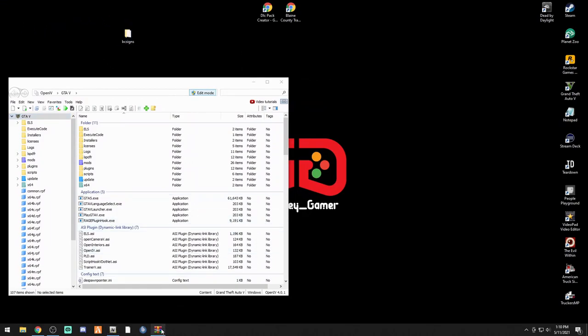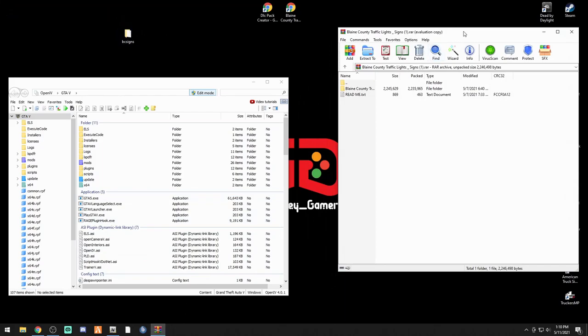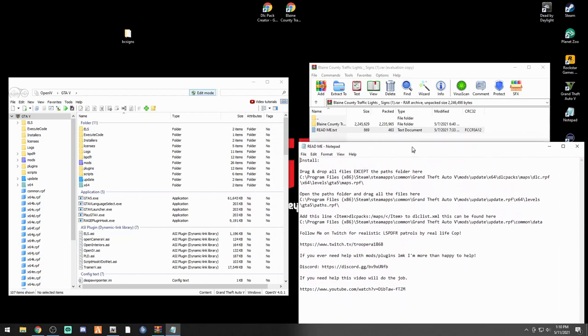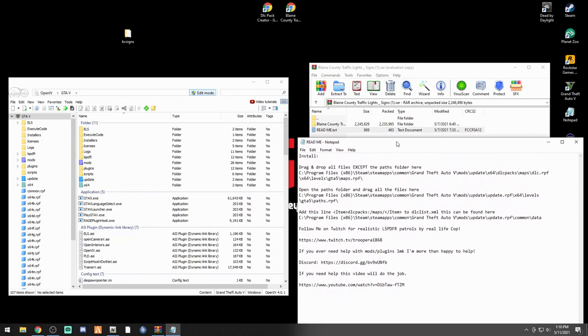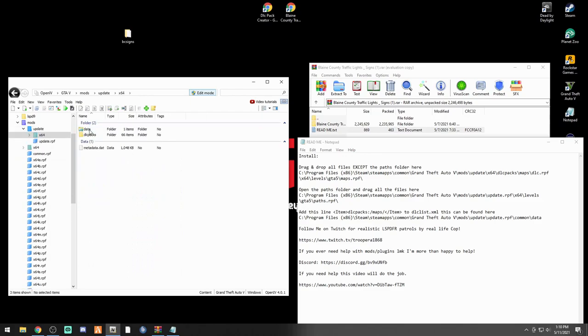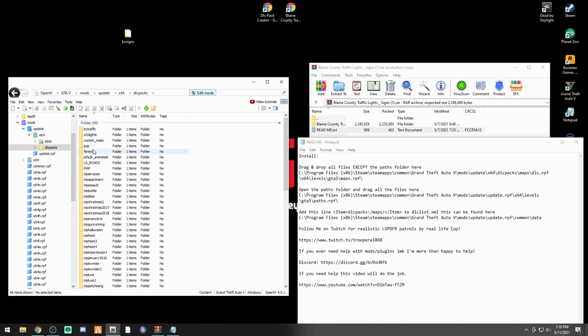Bring up the Blaine County Traffic Lights and Signs WinRAR, double click that folder - check the readme too. Now let's go to the pathway first. The readme says drag and drop all files except the paths folder. The path you want is: mods > update > x64 > dlc.rpf. Once you're right there, take the BC Signs folder and drag and drop it right in - already alphabetized.